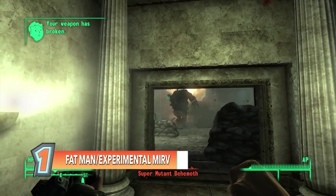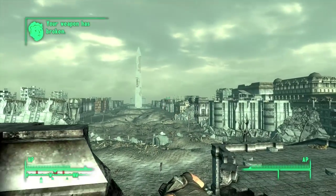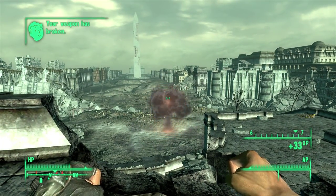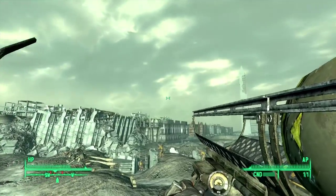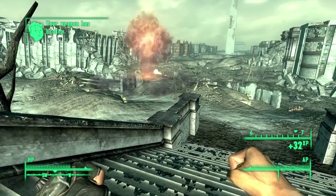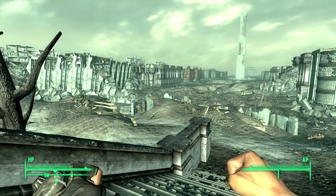But clearly number one: the Fat Man! I started a new game, so I just grabbed the first Fat Man I could find. It keeps breaking, and it's just ridiculously overpowered. The experimental MIRV launches eight mini nukes at once — eight mini nukes — and you will kill yourself if you use that gun. But that's clearly number one. It's so awesome.